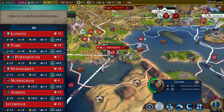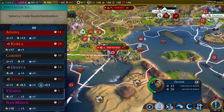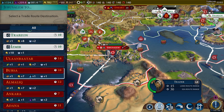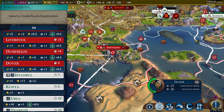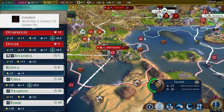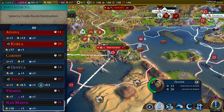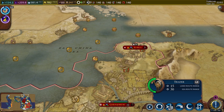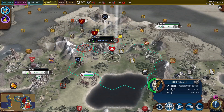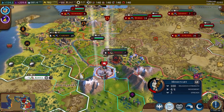We get 17 gold from Korla — 17 gold and one faith. Istanbul of course would already have trade routes going there, so yeah let's do that one. So we're still trying to convert Geneva — we've got one spread left. Let's make it happen.